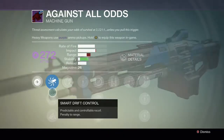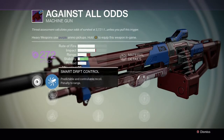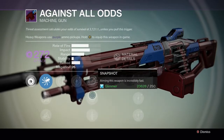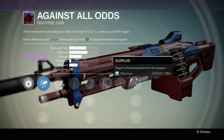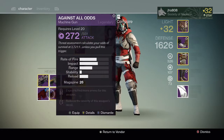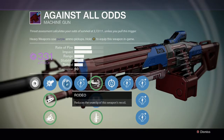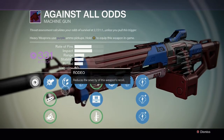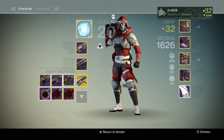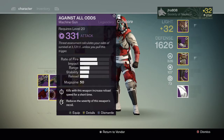And then for the Against All Odds we have Rodeo, which is okay for stability. The other perks are Snapshot, Quick Draw, Single Point Sling, and Surplus — which is not the greatest. So I'm probably going to dismantle that one because I already have a better one I use in Crucible all the time. Mine is also void and has Rodeo, Field Scout, and Feeding Frenzy, which is really good for Crucible. So I'll probably dismantle this one since the one I already use is a little bit better in terms of perks.